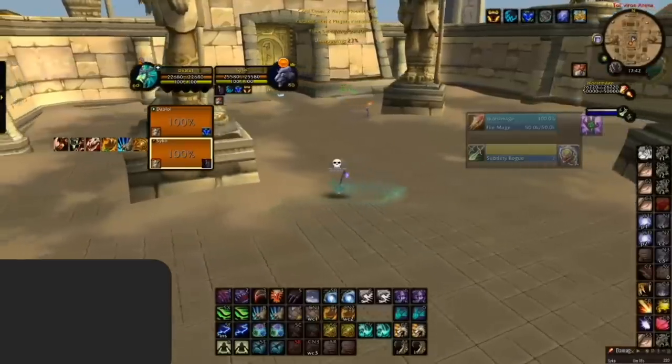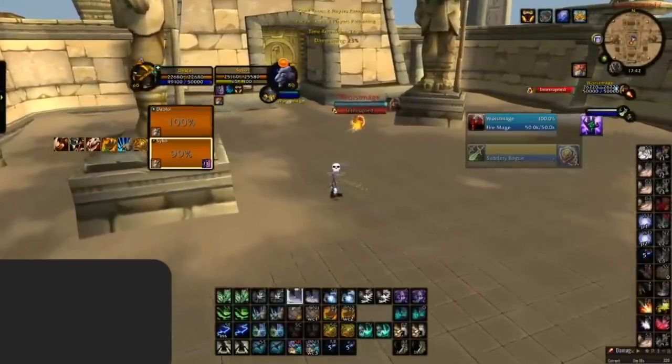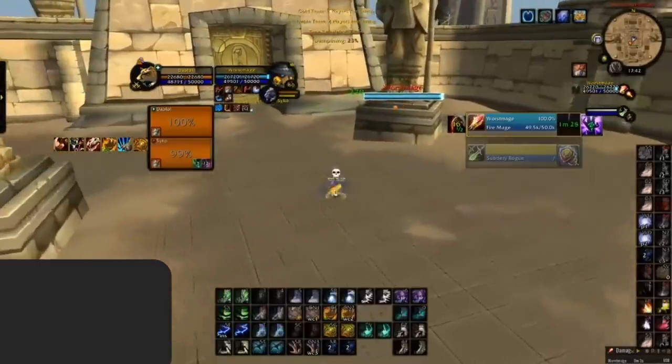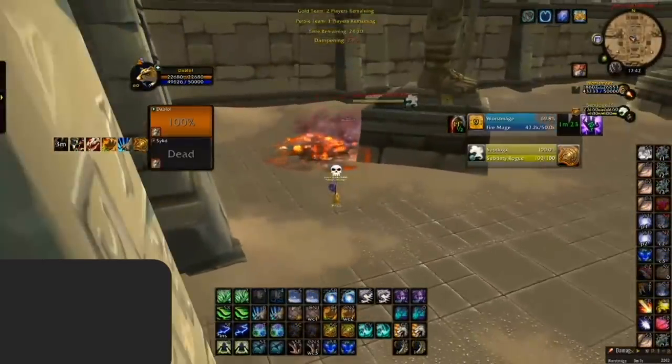This all comes down to melee just forgetting about their health and the fact that they need to stay in their healer's line of sight when they're dropping low. Instead, what we often see is a melee will mindlessly chase their target, who is seemingly dropping low behind a pillar, only for that melee to end up dying themselves because their healer could no longer reach them. As you can see here, the Pharaoh chases the mage without taking a look where his healer is and dies in the opener.